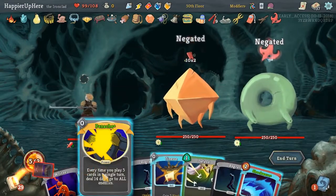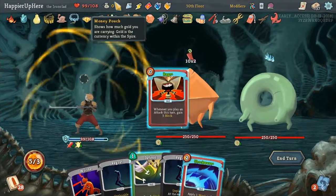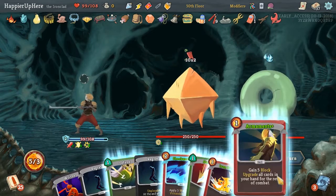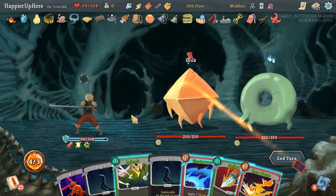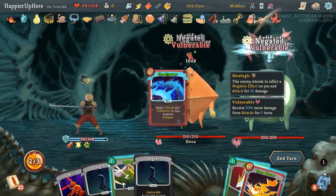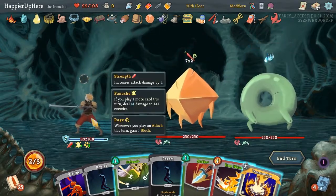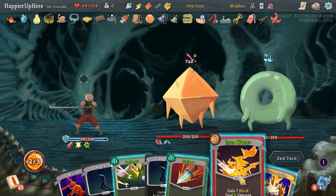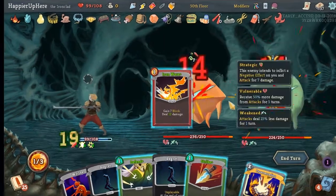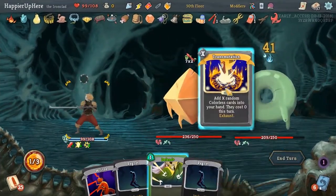Let's see how this goes. Panache, Finesse, Rage. I also think we should draw more cards since we do have a lot of energy. Armaments everything. Shockwave. Transmutation - we are receiving 14 incoming, which we can block perfectly. We just got extra energy, so let's Strike and Transmutation - that's another Finesse and a Clash that we definitely can never use.